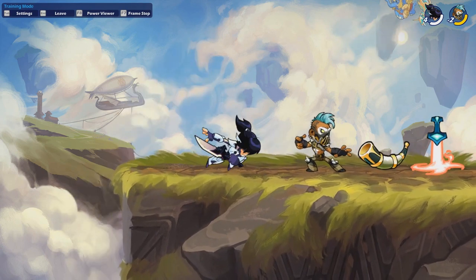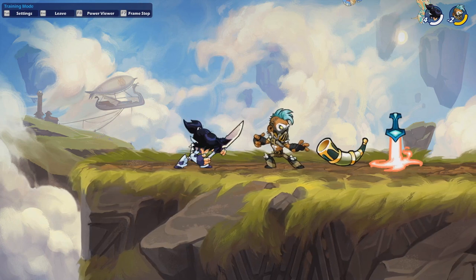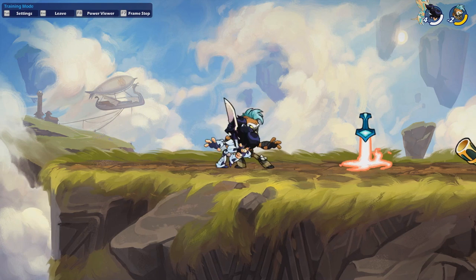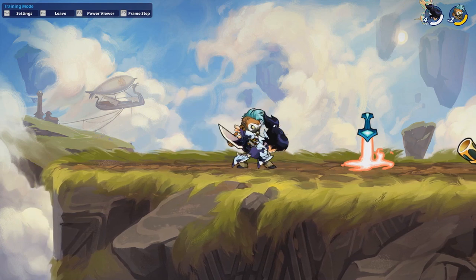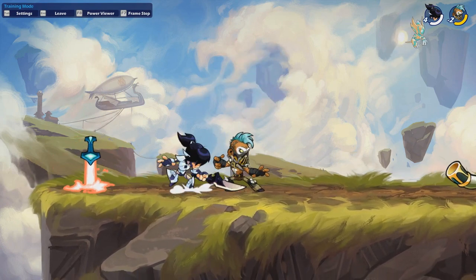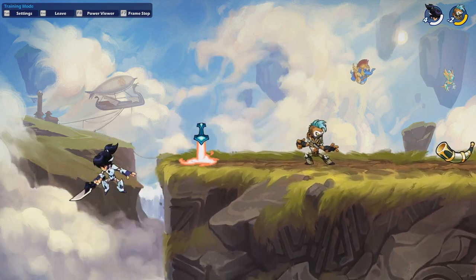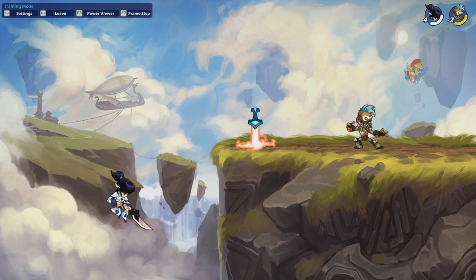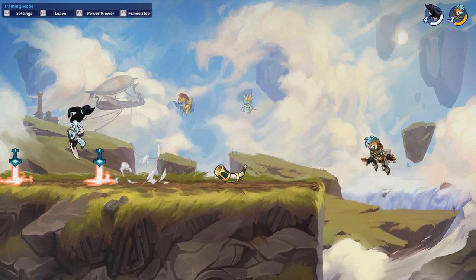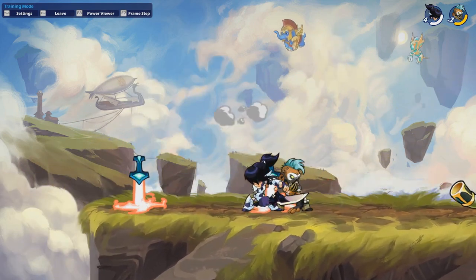It really depends what weapon you're fighting. Against spear, stay a bit further away so if they try to sair you or recover to the stage you can catch it. People that recover grounded will always attack as soon as they recover — they'll do a sliding dlight or some kind of move like that. You've probably seen a lot of players get up instantly and go for a move.